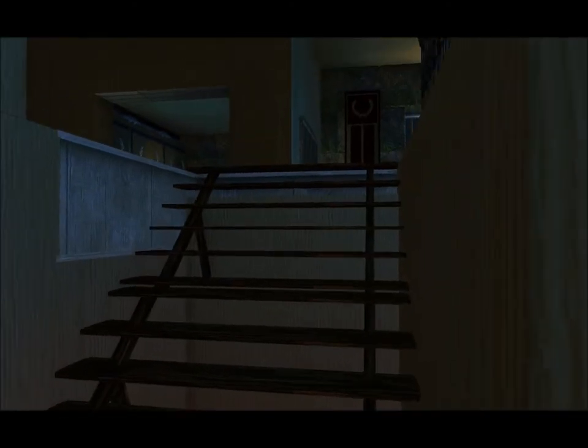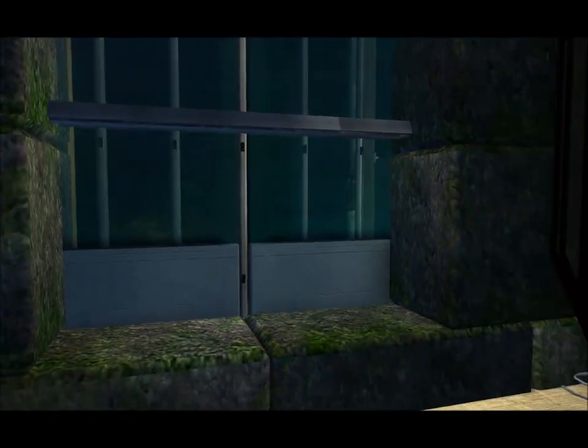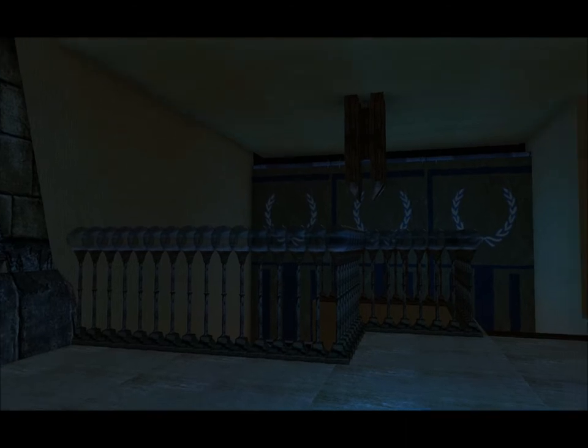Coming to the stairs, you see a picture of Lord Cluse. One flight, two flights up. Coming over to this window, you can see out onto the courtyard that we came through. And there's a room over here — you can see the banister for the stairs, which is pretty cool.